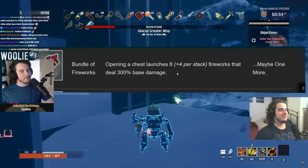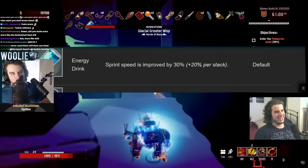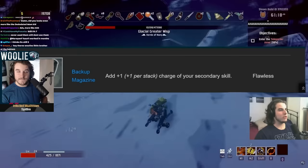Fireworks — C tier. They do something, they do a little bit of damage, they'll help you in a sticky situation, maybe if there's a barrel or chest. C tier. Energy Drink — also A tier. Anything that gives you mobility, movement speed, jump height, extra jumps — it's probably going to be A tier. Mobility is so important in this game, and there's a huge bonus to sprinting. A tier, Energy Drink. That's a good rank.